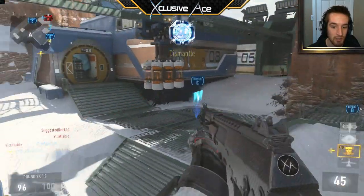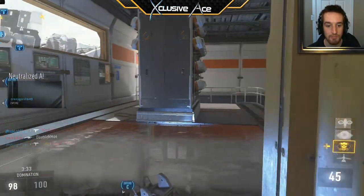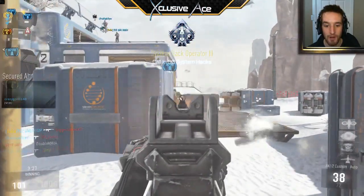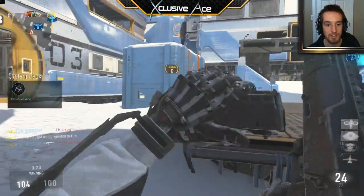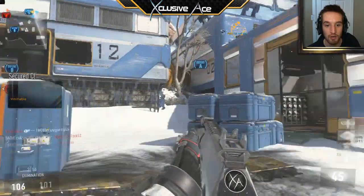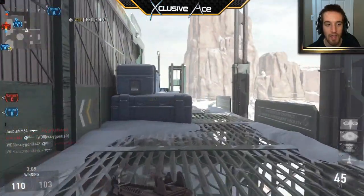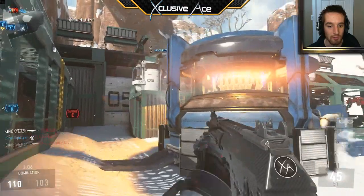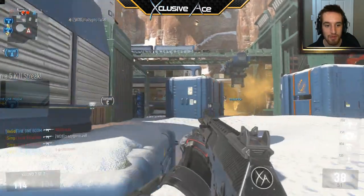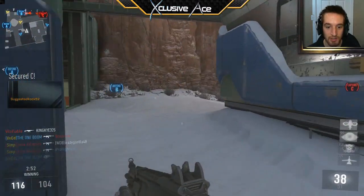Once you start going on a streak, that's when you slow it down a little bit and play smarter and more passively. A lot of people go for streaks with the mindset of playing slow and defensive the entire game, and they never get close to their streaks. The reason is they have no map control, they're letting the enemies come to them and reacting instead of making the enemies react to them. There's nothing wrong with playing a little defensively once you're on a streak, but playing too defensively is what we want to avoid. The goal is to be relatively aggressive but safe.